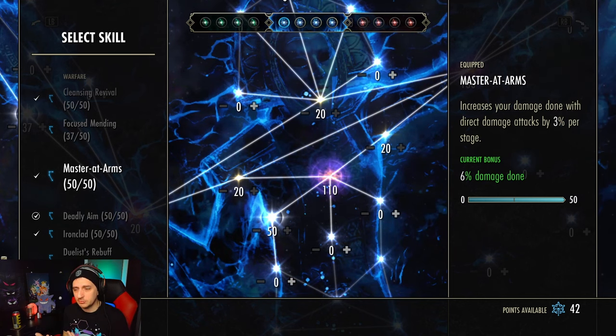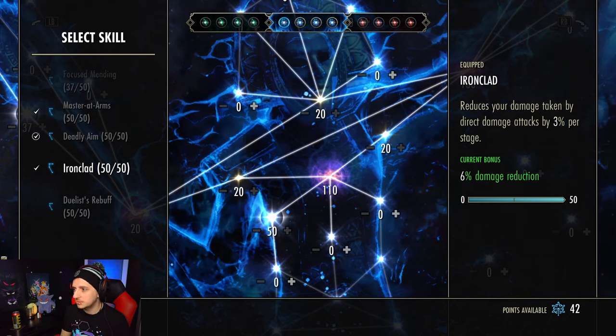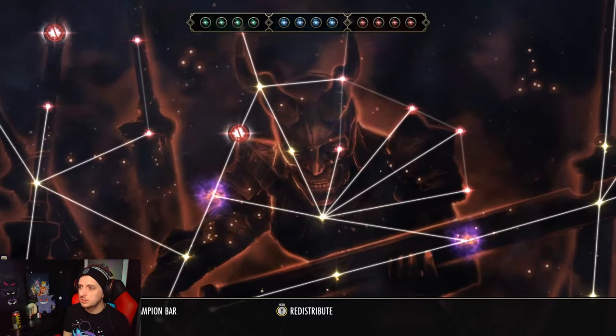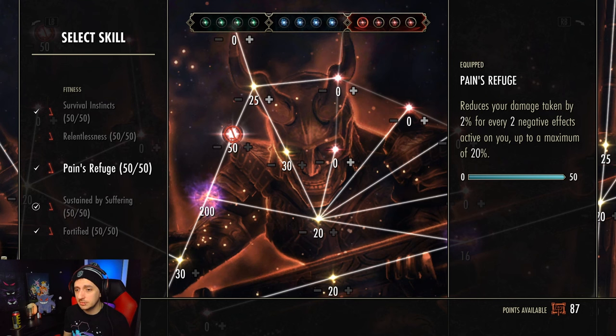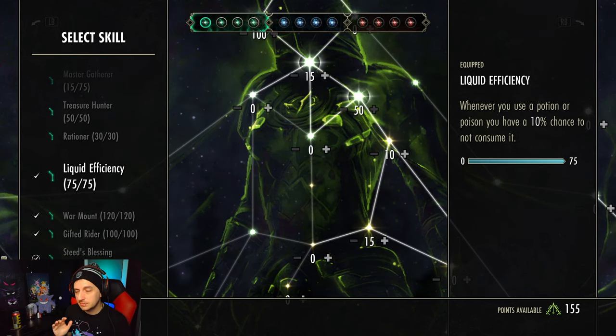For the Red tree: Fortify, Sustained by Suffering, Pains of Refuge, and Survival Instincts are usually the quadfecta I go with - these are good in any situation and really help out the build. For the Green tree it really doesn't matter, but if you are going to run the expensive Heroism potions, run Liquid Efficiency for obvious reasons, along with Warmth, Give to the Rider, and Steed's Blessing.